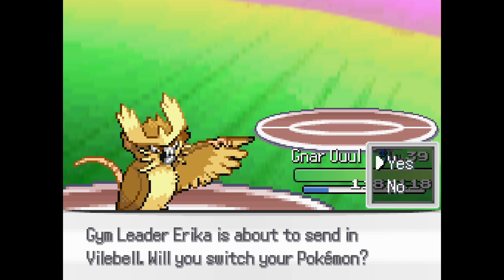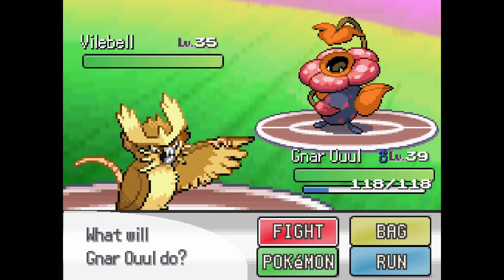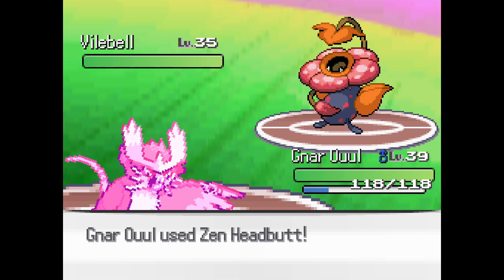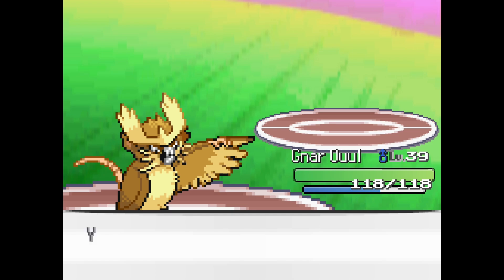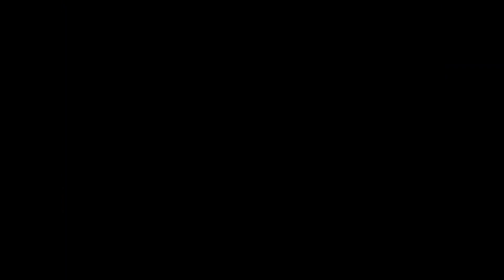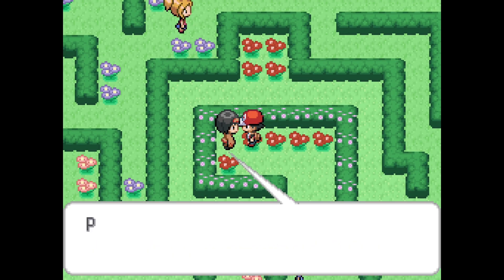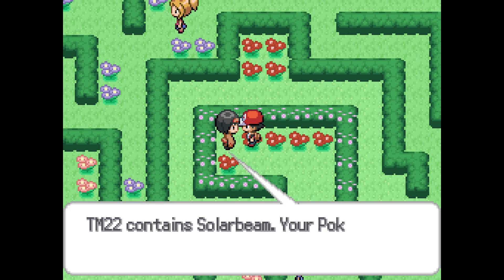Her ace is Vileplume — Vileplume and Victreebel. We have the Swords Dance up, we're going to be over-leveled. That looks nice. We're going to hit this thing where it hurts. Nice. Easy gym. At this point in the game with so many trade evos, it's kind of hard not to be over-leveled. Pokémon up to level 50 will obey me, and I got Solar Beam — nice.